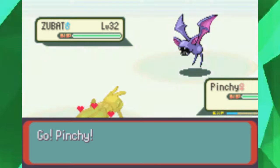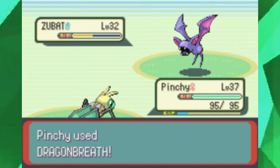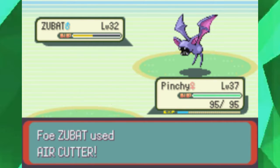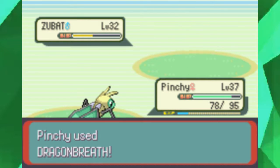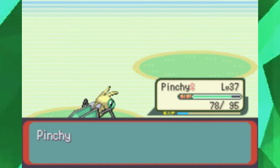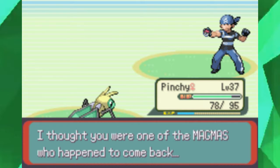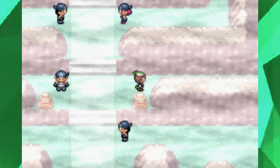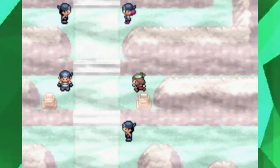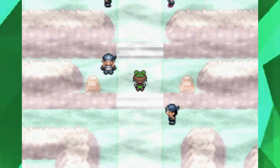I'm sending out Pinchy here because she hasn't gotten a chance to fight yet. I try to give everyone a chance since that's what they're here for. The grunt says 'I thought you were one of the Magmas who came back.' I'm wearing green, thank you — I am not some petty Magma goon.